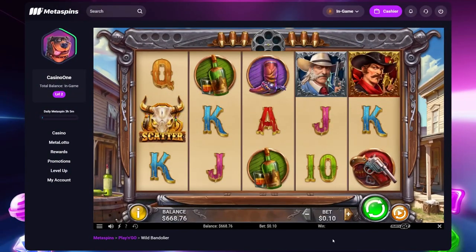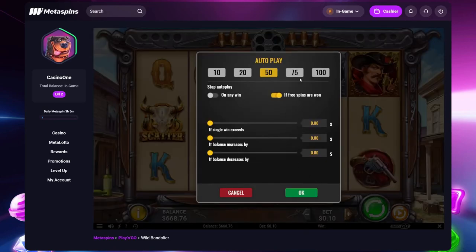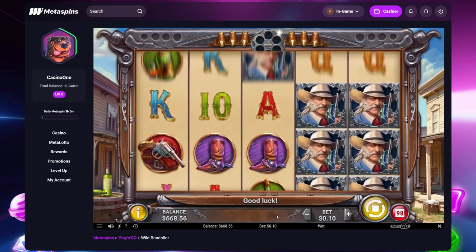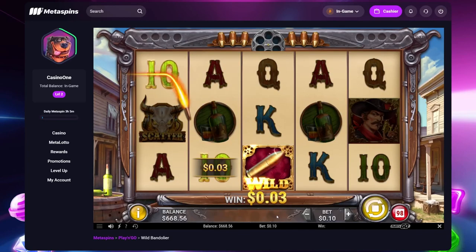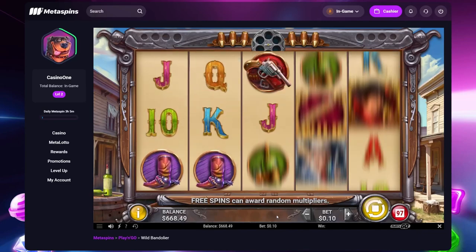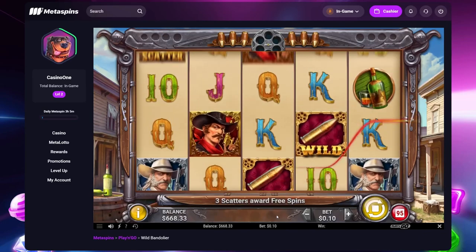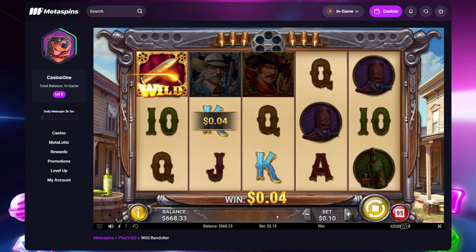Welcome everybody, it's time for a new slot. Today it's Wild Bandoliers — I don't know how to pronounce it. Wild Bandoliers, that's it. We are going to spin today. It's a fairly new game and we are going to do 100 spins and hope for the best. We can't bonus buy on this slot, so we're going to play some base game for approximately 15 minutes and see how many bonuses we can hit.